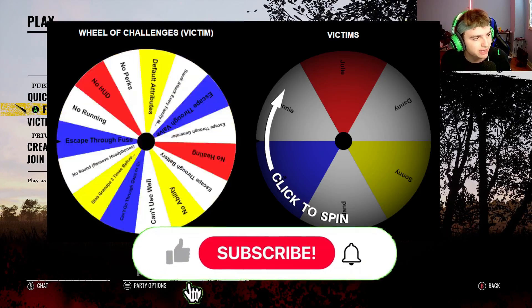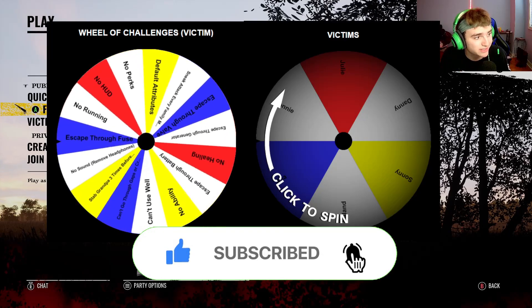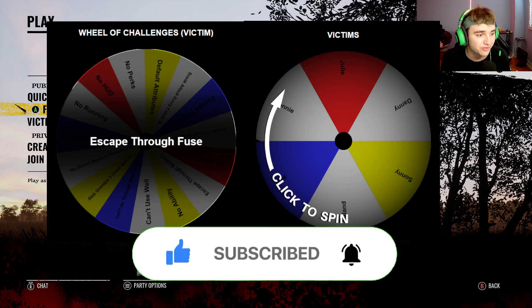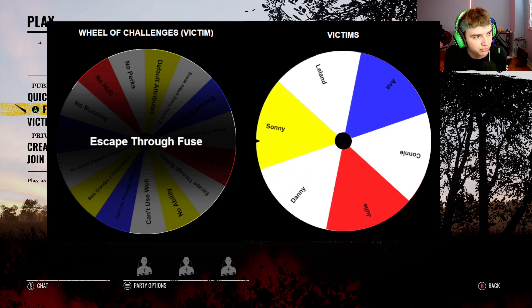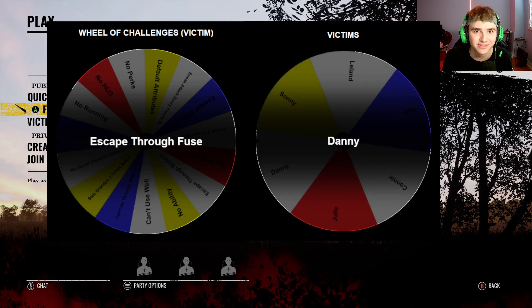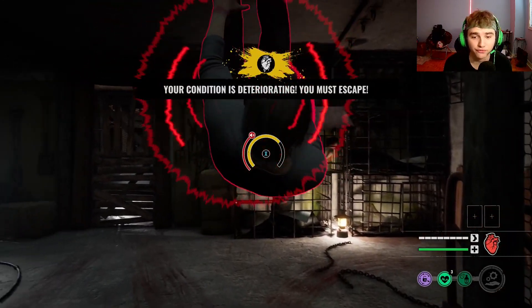For the first challenge, let's see what I can get — hopefully something good to start it off. So for the first challenge we're going to escape through the fuse. Hopefully I can get Danny for this challenge. Let's see which victim I have to use. So we're going to have to escape through the fuse with Danny — that's actually perfect.